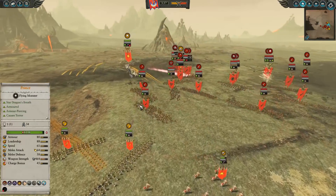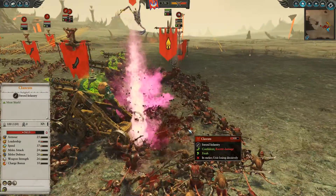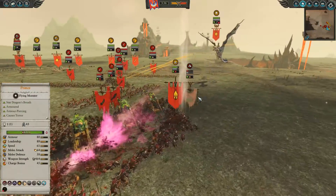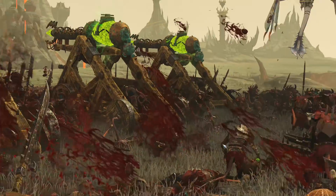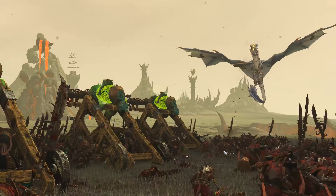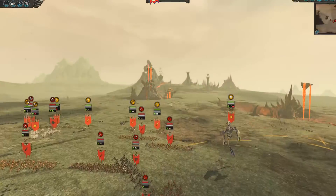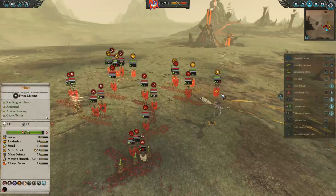I'm going to sweep around with the Swordmasters and get in here. The Prince hits with a huge blast, focus fires down on these guys, and that's going to absolutely route and negate this Warp Lightning Cannon - so there you go, out of commission. With my rapid Lords I can just get on out of here.